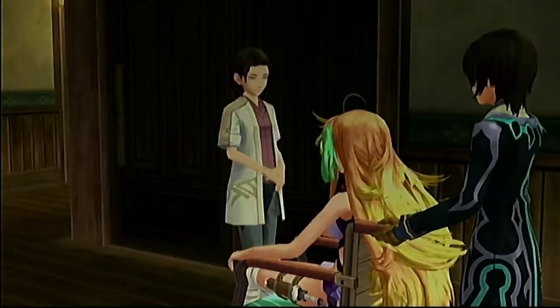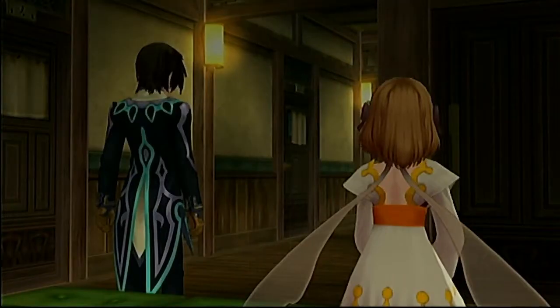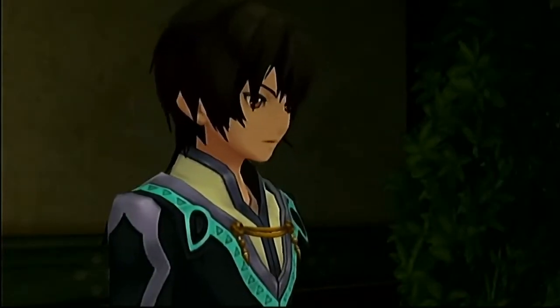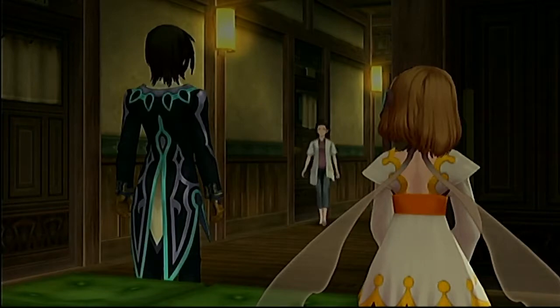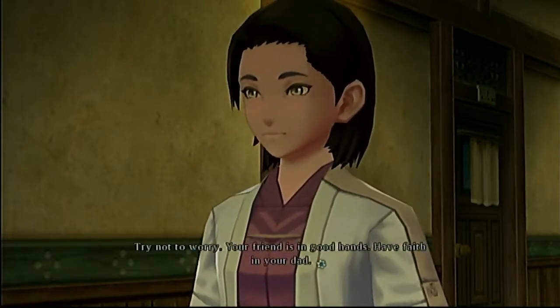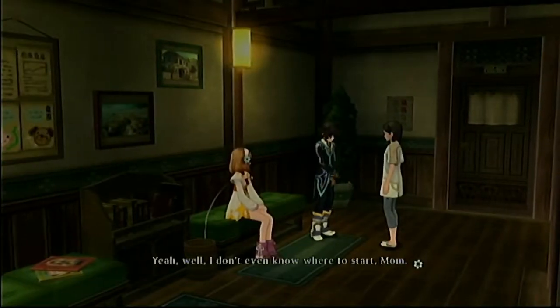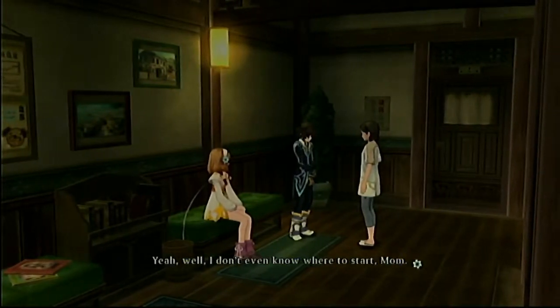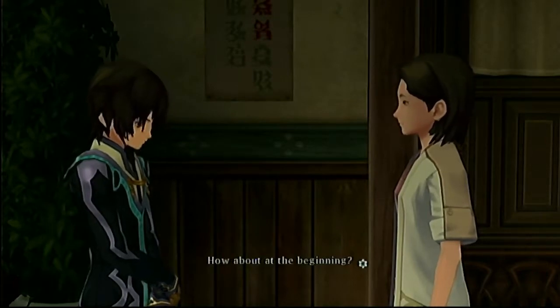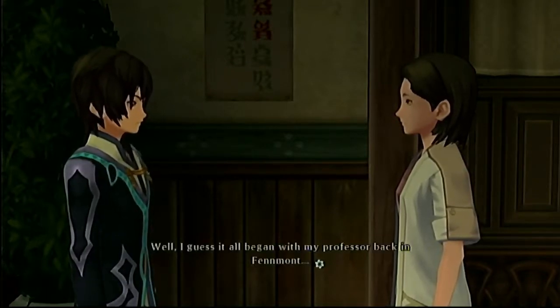They bring Mila in. Belaya tells Jude to try not to worry — his friend is in good hands, have faith in his dad. She notes Jude looks like he's been through the wringer and asks if he wants to talk about it. Jude reluctantly agrees and says he doesn't even know where to start, but admits he's a wanted criminal. She tells him to start at the beginning, and he says it all began with his professor back in Fenmont.